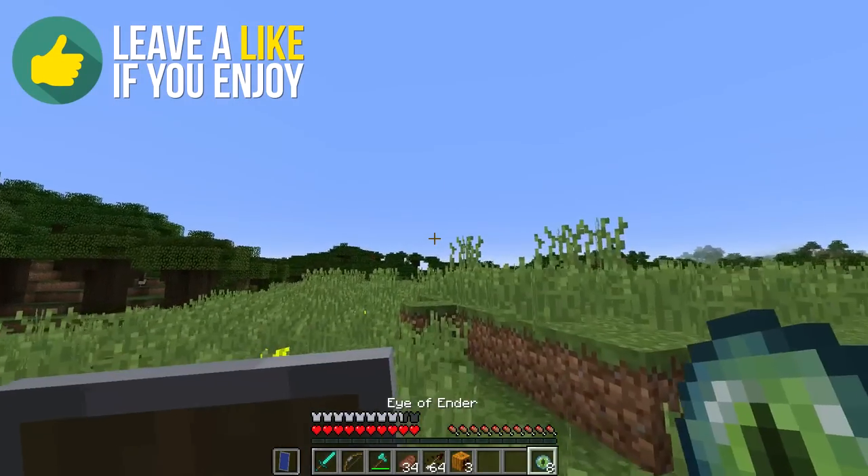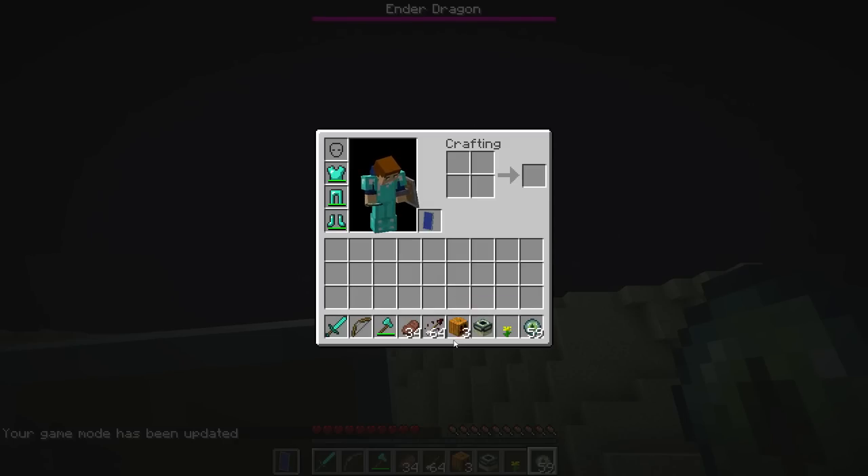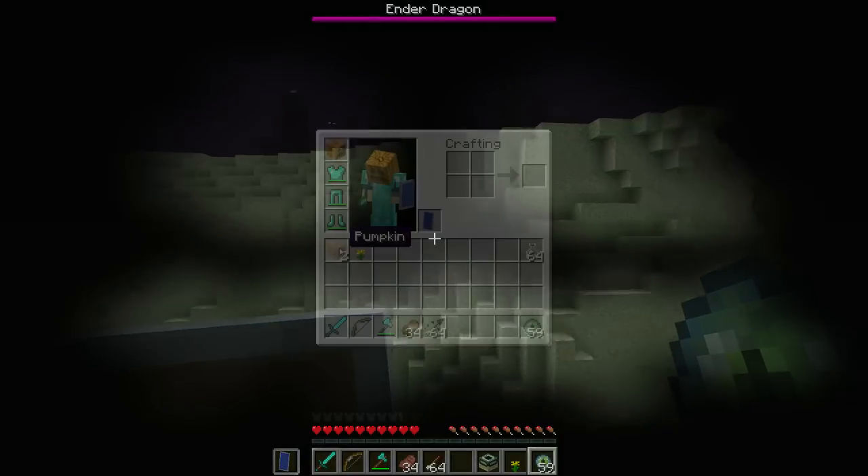After finding the desired dungeon, fill up all the empty portal blocks with the Ender Eyes and jump into the void. Immediately put on your pumpkin and run into a safe spot, where even if you happen to die, your items are safe.